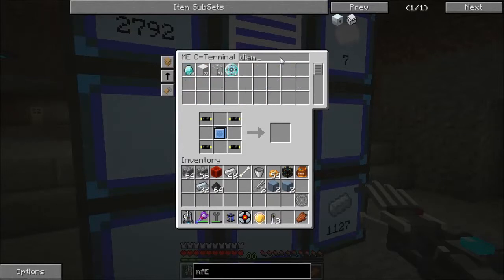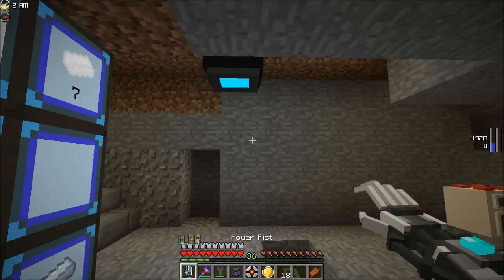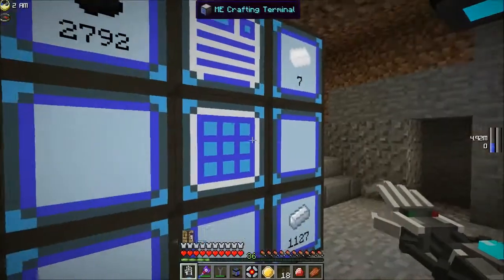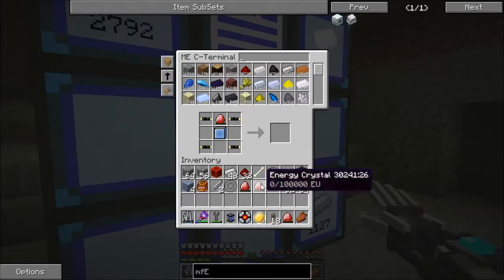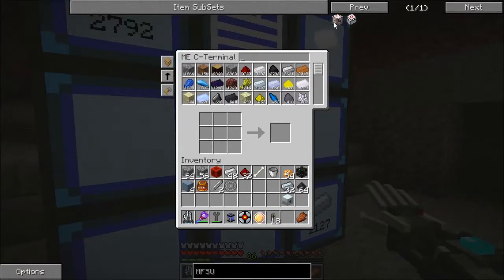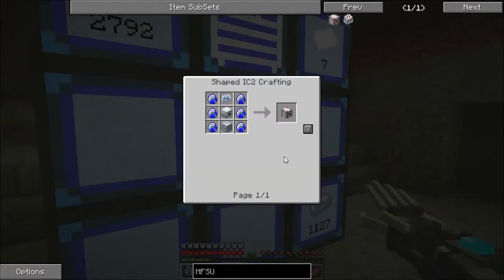Let me get some diamonds and some redstone — as you guys can tell, I've been doing quite a bit of mining lately. One, two, three, four — gets us our MFE. Let's do these one at a time for right now and get ourselves our first MFSU. I do need the highly advanced machine block.